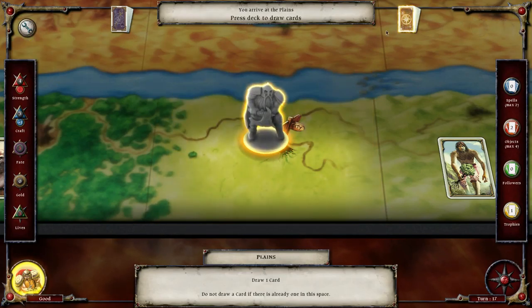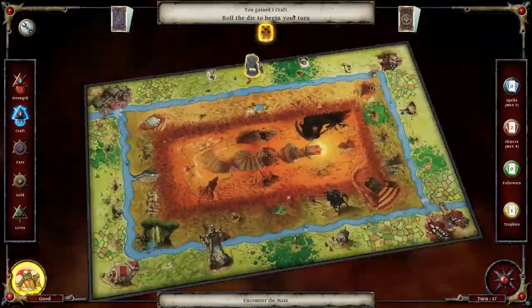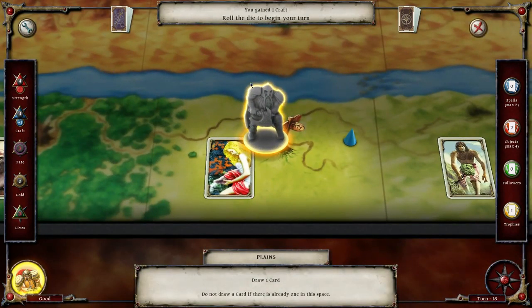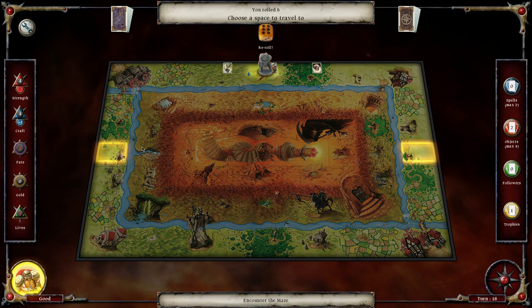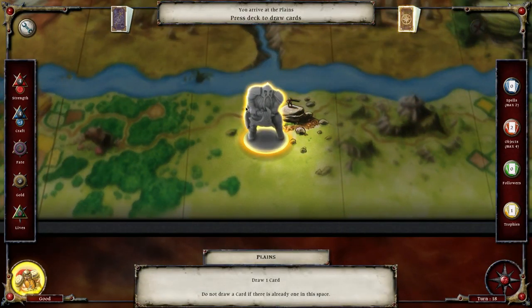Let's move over here and see what we got - Fountain of Wisdom! Craft points, that's exciting. There's a little blue thing there, that's cool. I wonder what that means, I've never seen that before. Okay anyways, six.